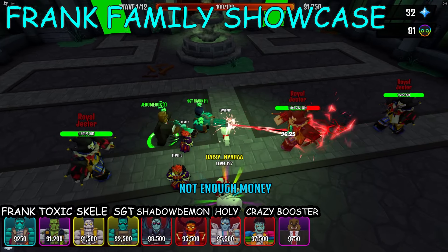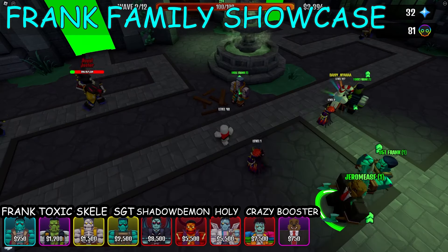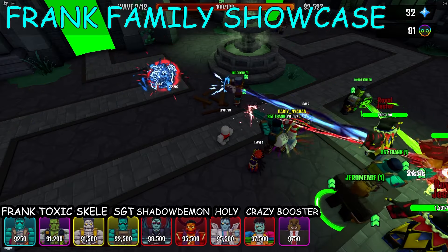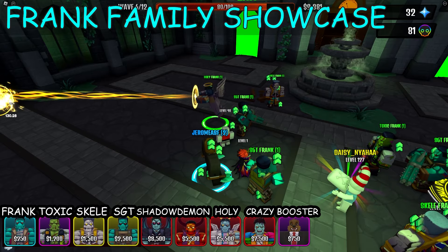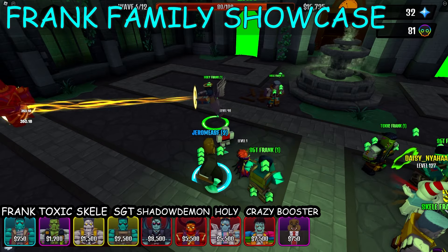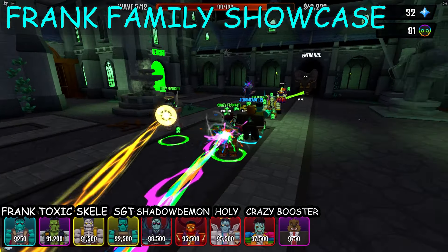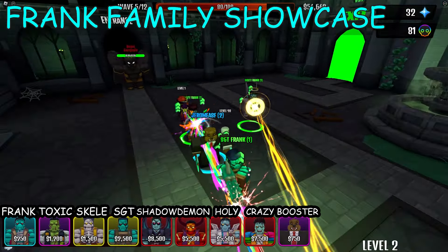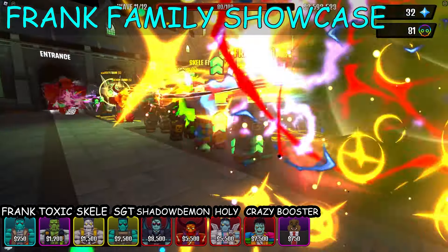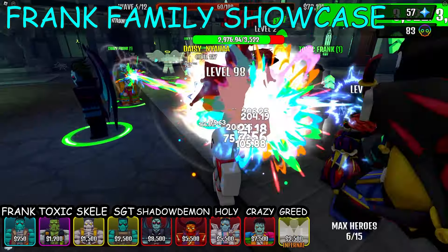Now let's check out using every Franken. Here's SGT — SGT Frank blasts a red beam. Skill Frank blasts a blue beam, cool. We haven't cursed them yet, so they seem weaker than they really are. Let's build Holy Frank — he blasts a gold laser like holy power. There are many holy boosts so he could be more powerful with them. Crazy Frank blasts multiple colors of beam. We need to curse crazy Frank and he will be powerful.